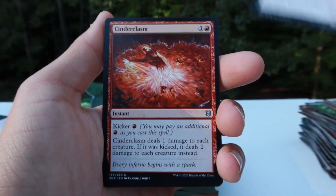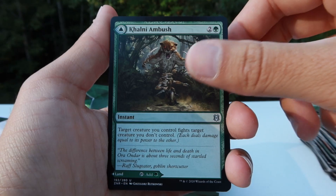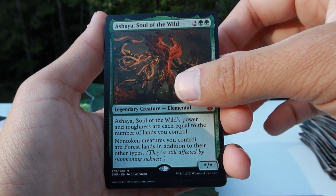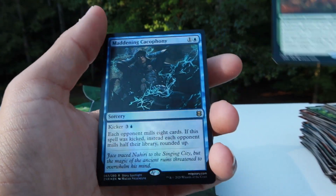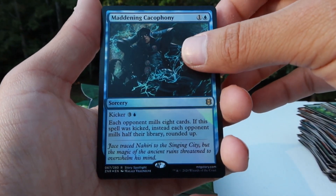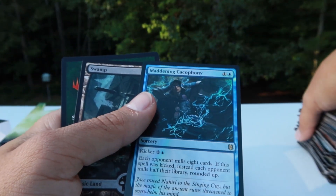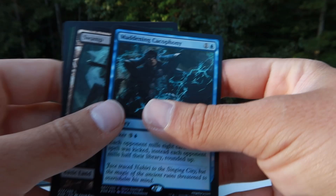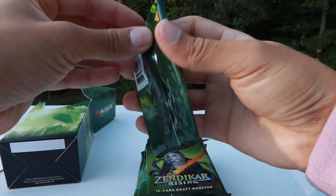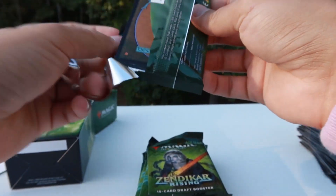Acquisitions Expert, Cinder Clasm, Killani Ambush. Another Ashaya, Soul of the Wild — that's what I like to see. Foil Maddening Cacophony — what a great card. That'll definitely be going in the new commander deck with that rogue guy. Finally a mill deck — I've been testing out mill with Mimeoflasm recently.